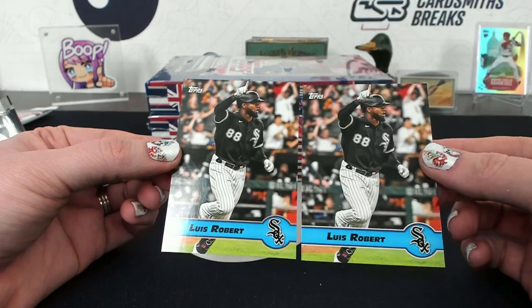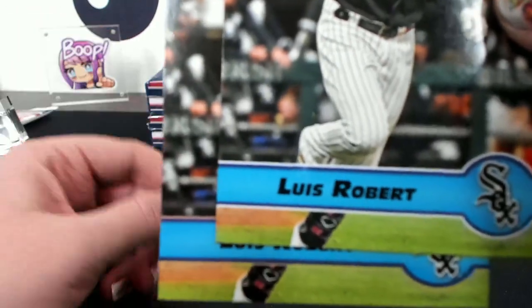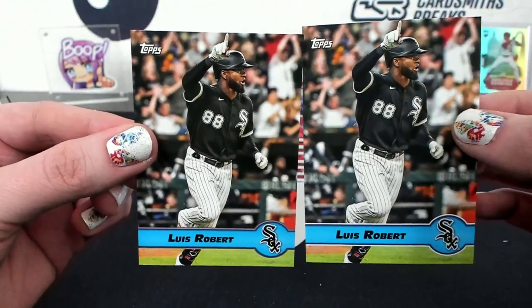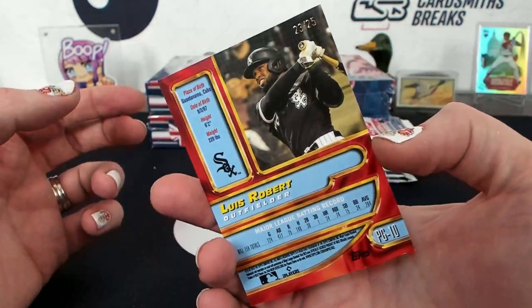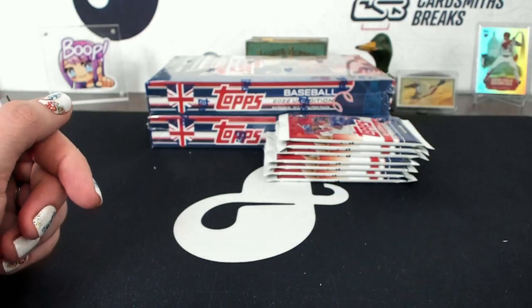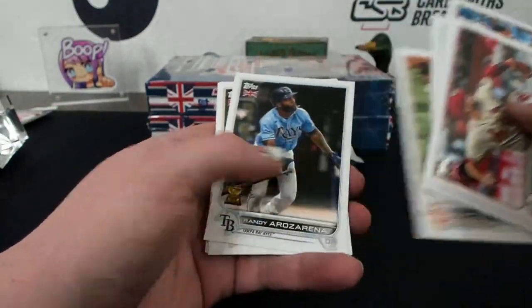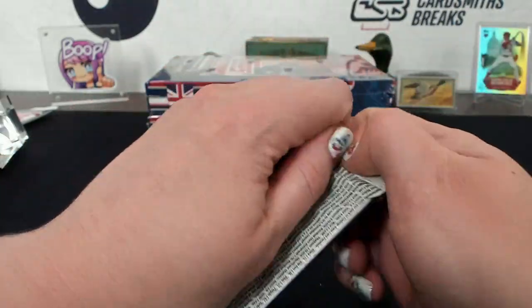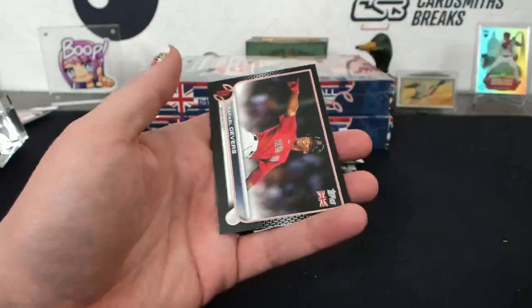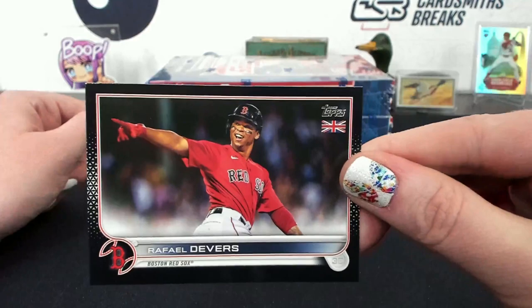It's got a little more color around the outside - it's gold! That's what it is - it's gold! You can kind of see it. Gold Lu Bob, 23 of 25 for the White Sox, JP. Devers - 80 of 125 for Boston.